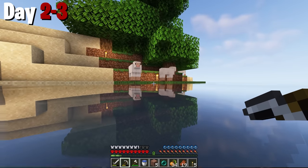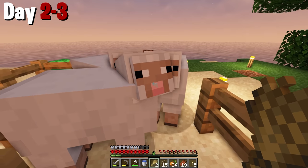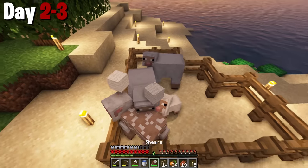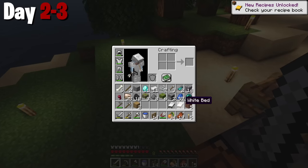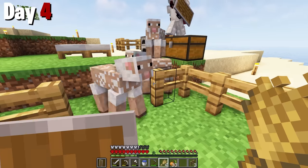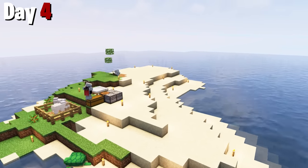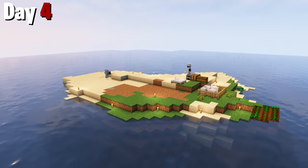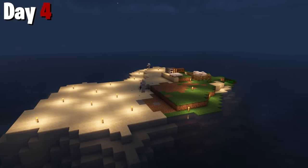Somehow the island had spawned sheep for us — a very rare thing to happen on such a small plot of land. I quickly boarded them up in a new forever home so they didn't swim away. I was also able to take the one thing they had going for them — wool — and make beds to sleep away the darkness. Then I realized the sheep are in an area where they can't regrow wool, so I quickly moved them to a new spot and karate chopped one of them into his pen. After that, we worked on flattening the island. The real reason is so that we can make our own home — and later in the video, we make this place look amazing, so you won't want to miss that.